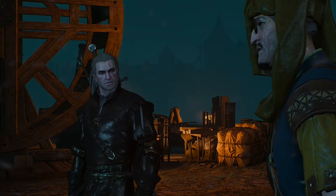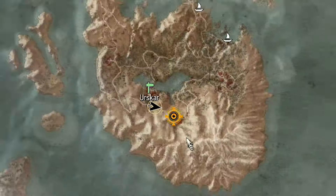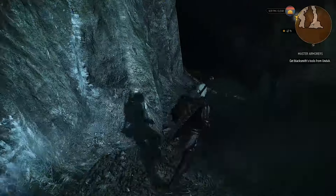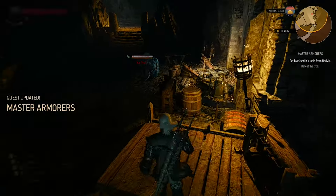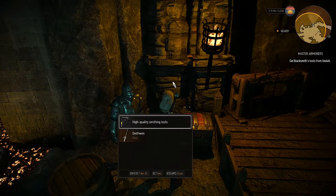After you finally reach Skellige, get yourself to this island at this exact location I'm showing you. After getting here, it's time for some parkour. After you finally reach the top, enter this cave. Inside you'll see an ice troll that you must fight and kill.